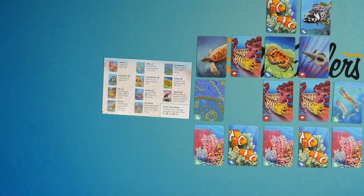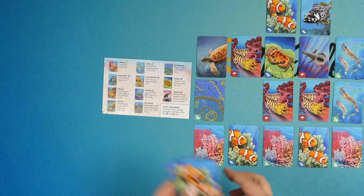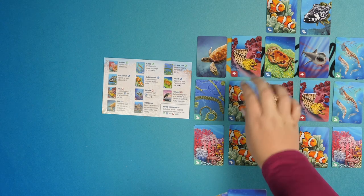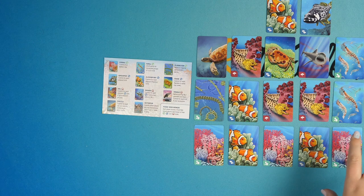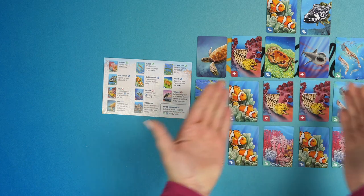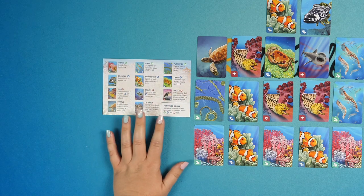Coral Reef is a light card drafting game where you have a hand of cards. You're going to take one and place it in your 4x5 grid, anywhere adjacent to somewhere else you've placed. Pass along those cards, gain a new hand, and continue forward — placing another card and passing them along until you have no more cards in hand. You do that twice, so there are two hands of 10 cards, which is a 20-card grid. Then you go ahead and score up everything based on where it's placed.